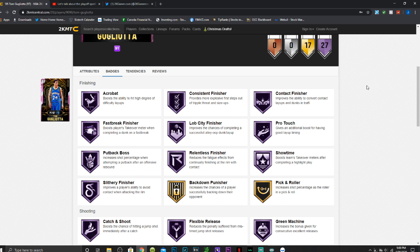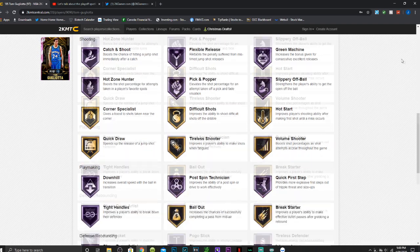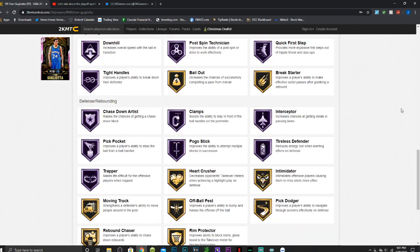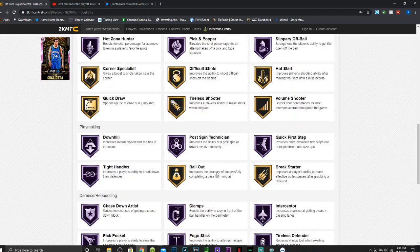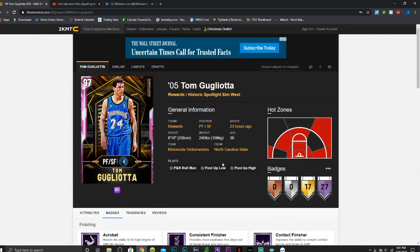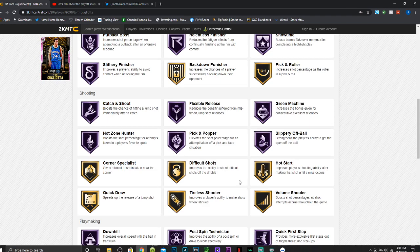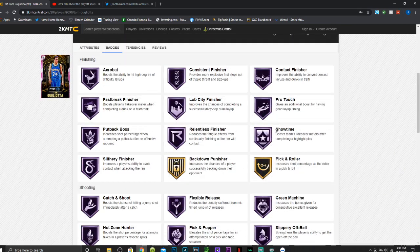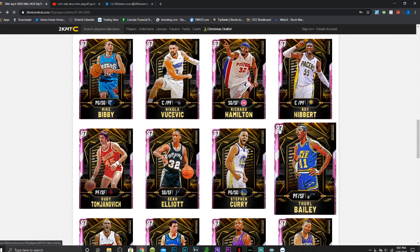He has decent post game, an 84 interior defense, 88 perimeter, 88 lateral quickness, 90 steal, 84 block, and 78 shot contest — all really good especially for a 6'10" guy. With Base 11 he has 27 Hall of Fame badges including acrobat, consistent finisher, contact finisher, catch and shoot, green machine, hot zone hunter, clamps, pick pocket, pogo stick, and trapper, plus great gold badges. I loved his Amethyst and his Pink Diamond is going to be so much better. He's going to be a really fun card that people might sleep on a bit, but as a power forward who can do everything, he's worth a look.